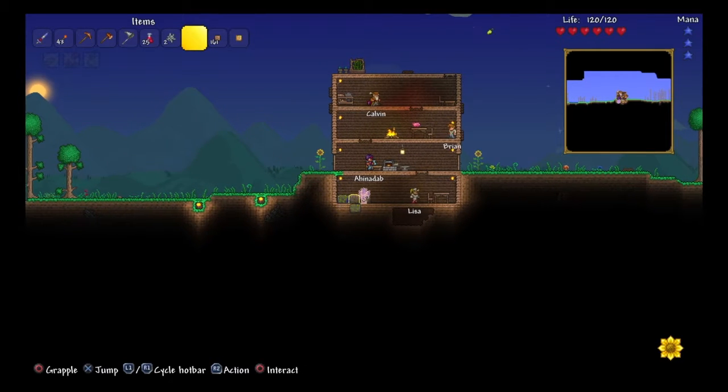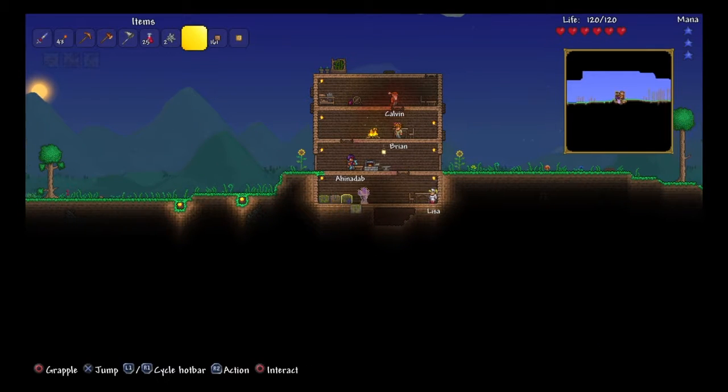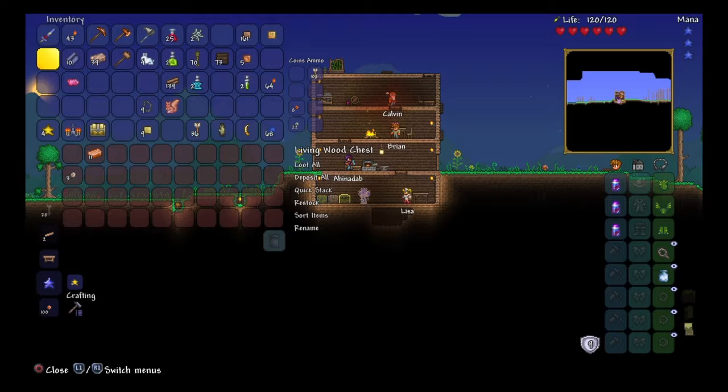We need... what's this one? A lot of wood-type stuff. Alright. Let's interact with that. We're going to grab this, throw this — not here, here. We're going to throw this here.